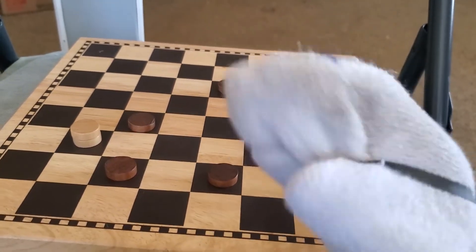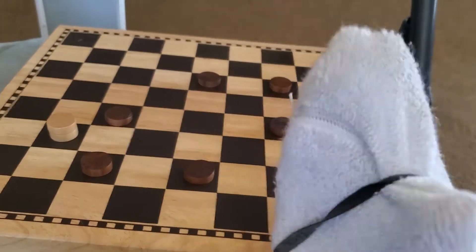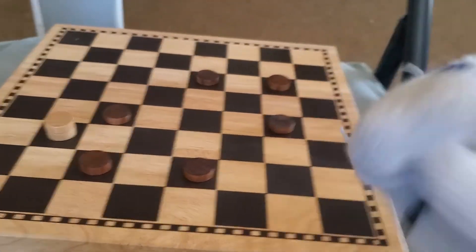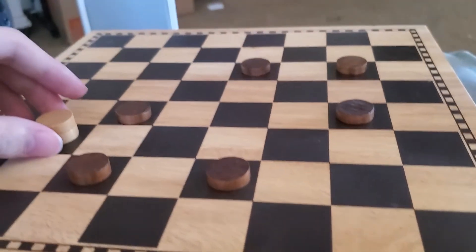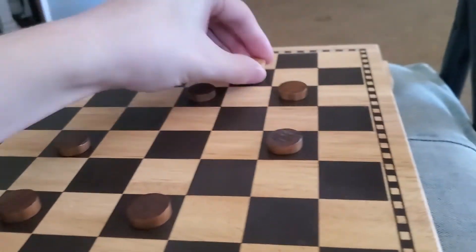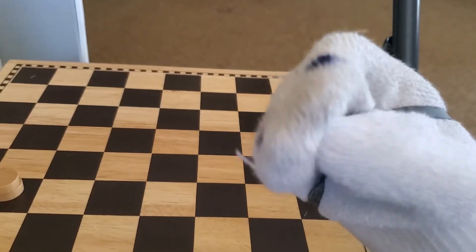Wasn't that exciting? When you have a kinged piece, you can move backwards and forwards, which means you can move all you want around the board. In this setup, the king is able to take all of these pieces. Watch! Just riveting!